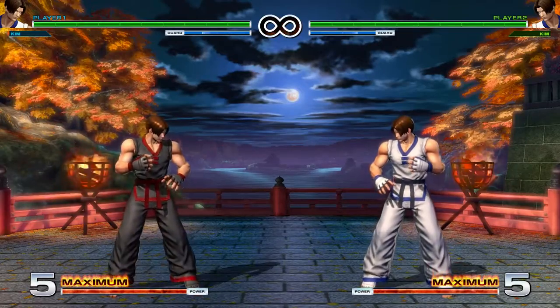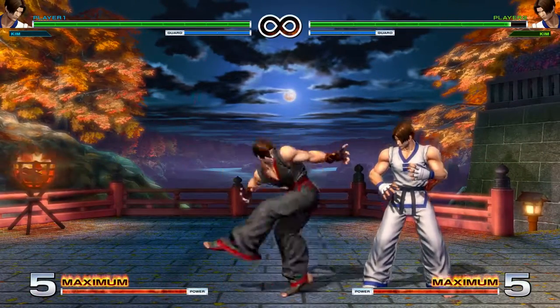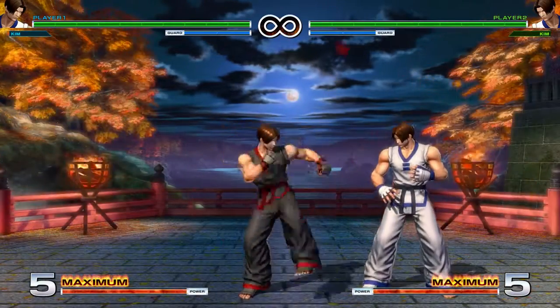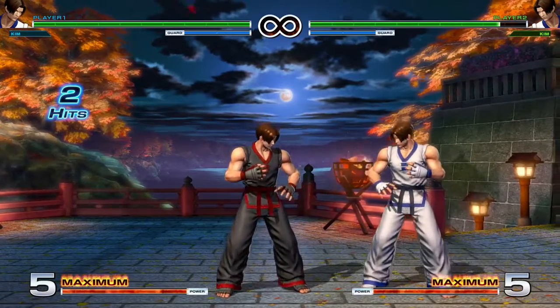Far Heavy Punch is a mid, and we block both Crouching or Standing. It's a little bit plus on block, but I don't believe you can Super or Special cancel it. Far Heavy Kick is a mid, and we block both Crouching or Standing. As you can see, if you land it, it's two hits.